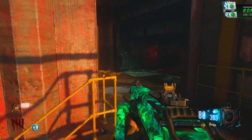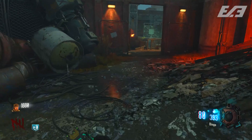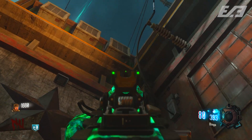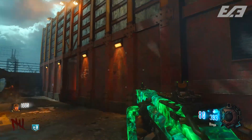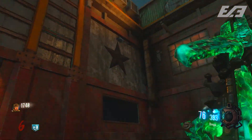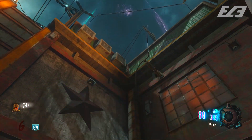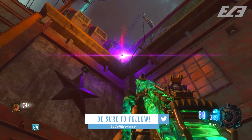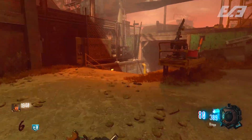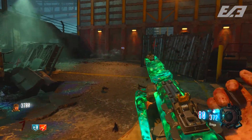Assuming you get that one right, move on to the next location right by the Wonderfizz, near the lander with Widow's Wine, on that flat plateau. Look at where the two walls meet and up by some of the radiator units there's another doll on top. This one is a tricky placement — you need to jump-throw the Gersh device, timing it almost perfectly for when the device dips down in your HUD. When it dips out of view for that split second, jump, and you should get it up on the ledge.